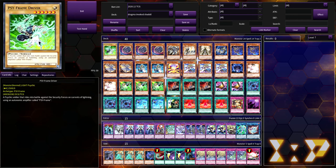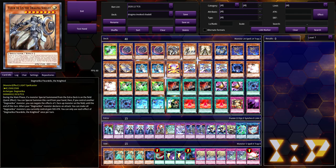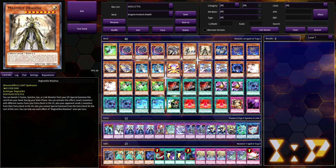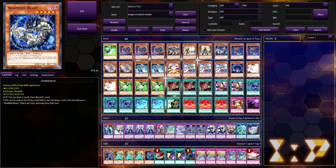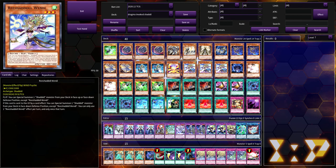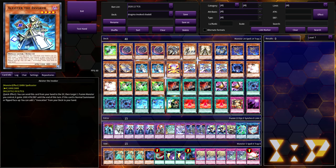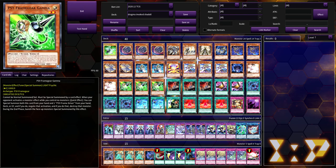We are playing the one Shaddoll Schism Driver along with three Gamma — it's broken. We're playing three Nibiru, one Fleur-de-Lis, one Dogmatica Fleurdelis, one Maximus, and then two Ecclesia for our Dogmatica engine. For our Shaddolls we're playing one Beast, two Squamata, one Hedgehog, three Winda, one Nanatnehdoll Aerial. We're also playing the Aleister engine with two Aleister, and to round off our hand traps, the two Ash Blossom.